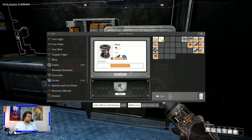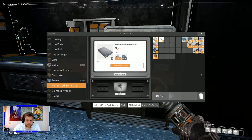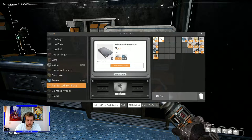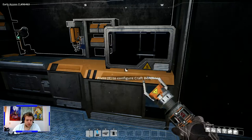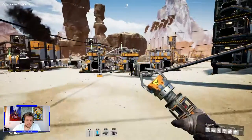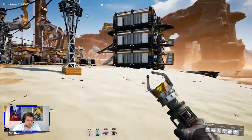I'm going to have to write some things down otherwise I'm not going to remember. So we need — we do iron plate first. We need four iron plates and 24 screws. For the screws we need iron rods and we get six screws per rod. So we need four rods. That means four iron plates and four rods for each reinforced plate.